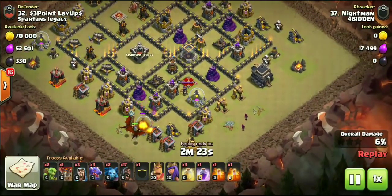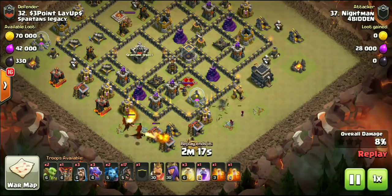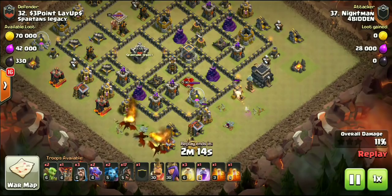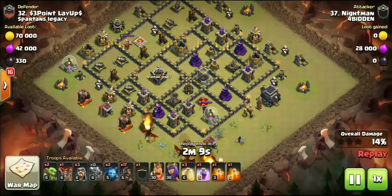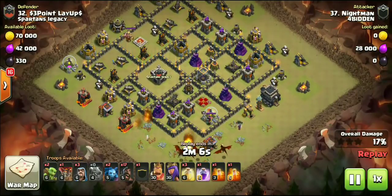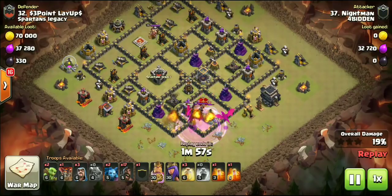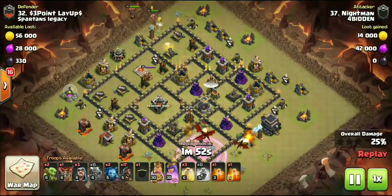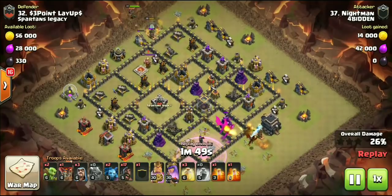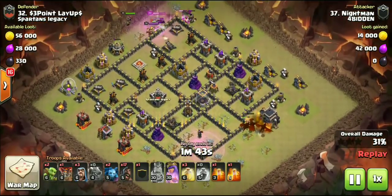With the air defenses all clumped up on one side of the base and a semi-exposed archer queen, you can send these drags in, pick up a couple defenses, and also get decent value from these heroes. It's a very very strong attack — I'll put it down in the description. I did a whole video on this attack strategy. Normally you're bringing anywhere from 15 to 18 hogs and also hogs coming out of the CC. Dragons are picking up a couple archer towers, a wizard tower.